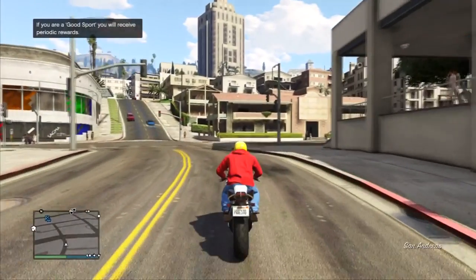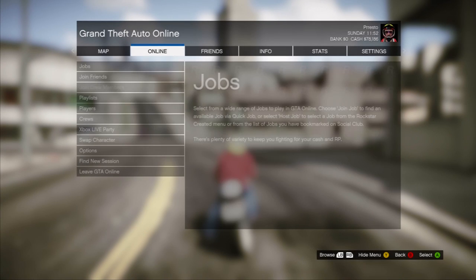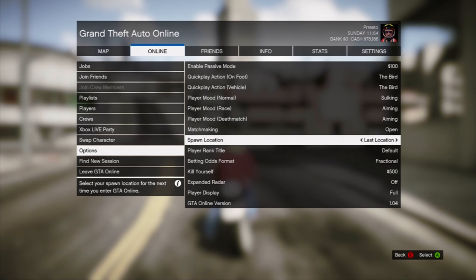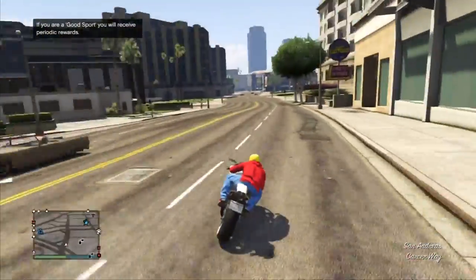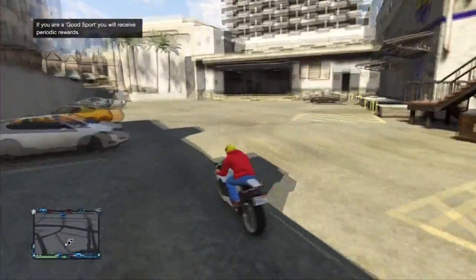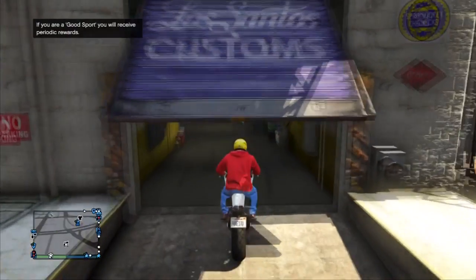The important thing for this glitch is you have to hit start, go to your online options, and make sure that your spawn location is set to last location. When you do this glitch, you'll spawn kind of near Los Santos Customs. If you find yourself spawning into your apartment, then you've done it wrong. A good way to fix that is just to switch back to single player and then switch back to multiplayer, making sure that you're not spawning into your apartment.